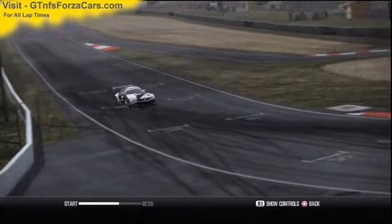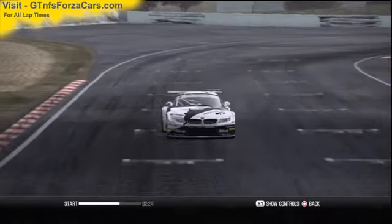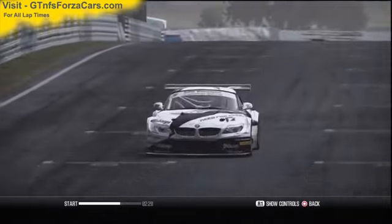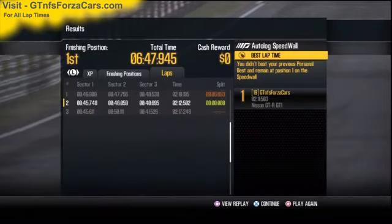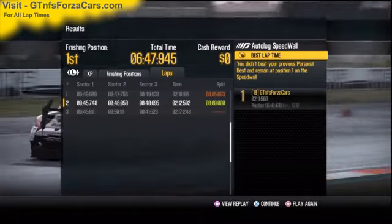So let's find out what the GTNFSForzaCars.com official lap record is for the 2011 BMW Z4 GT3 Team Need for Speed from Shift to Unleashed at the Bathurst Mount Panorama circuit. And it is 2 minutes 12.502 seconds.